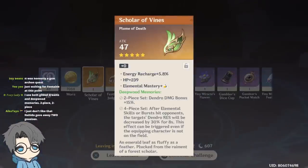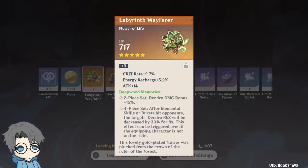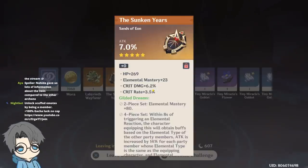I'd like them to have four substats so there's less randomness. Okay, this looks fine but there's no EM. Wait — okay, this is actually an S-tier artifact. We'll keep that. I'll just hope it doesn't roll into HP.